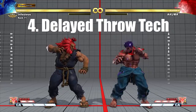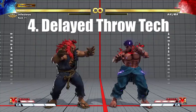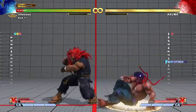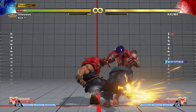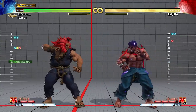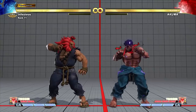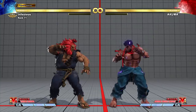Delayed throw tech. One of the most powerful defensive options is the delayed throw tech, commonly referred to as a delayed tech. A delayed tech involves blocking on wake up for a short period, then pressing the throw button. The advantage is that it will protect you from both attacks and throws. The disadvantage is that it will lose to a shimmy and you will be left open to a big punish.